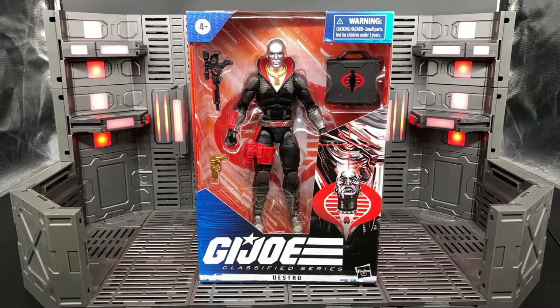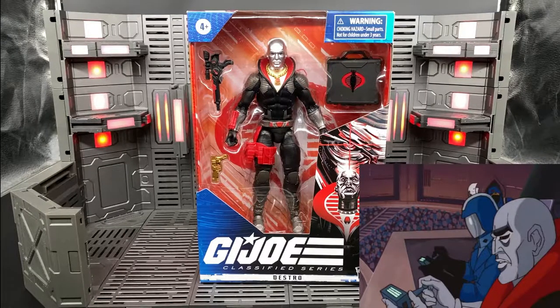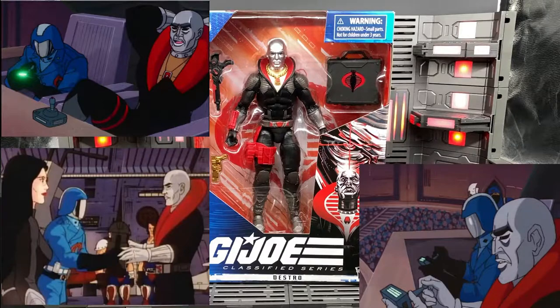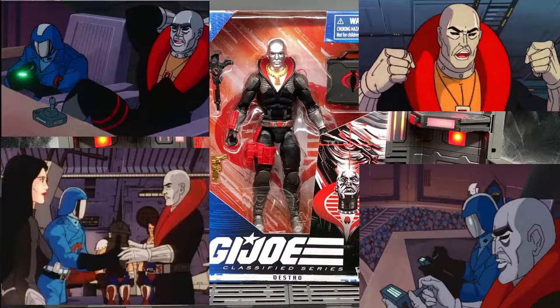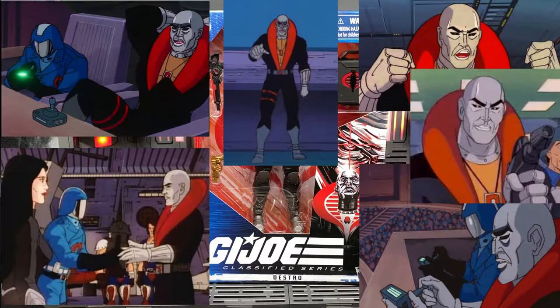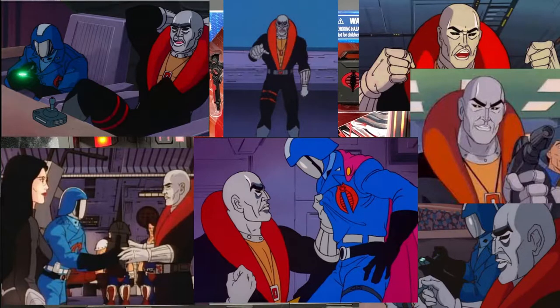Destro's file name is James McCullen the 24th. His birthplace is Calendar, Scotland, and his height is listed as 6 feet 3 inches, or 1.91 meters. According to his bio on the official G.I. Joe site, a brilliant businessman, weapons developer, CEO, and engineer, Destro strictly adheres to a quiet personal code that places war, profit, and the success of his own family above all other things. He excels at brokering deals, clandestine negotiations, and double-cross missions. The refined and highly advanced weaponry produced by his company, MARS Industries, continues to reshape modern warfare.